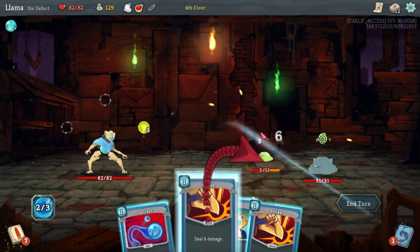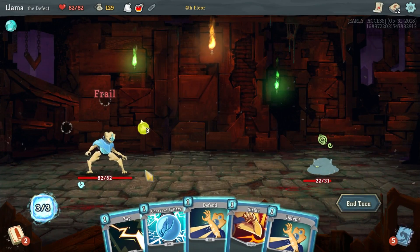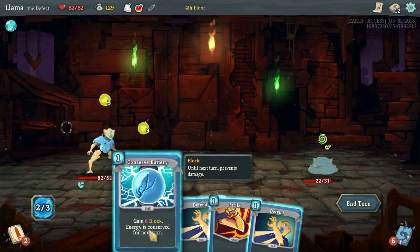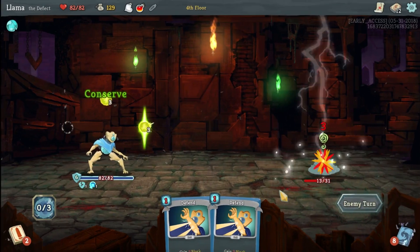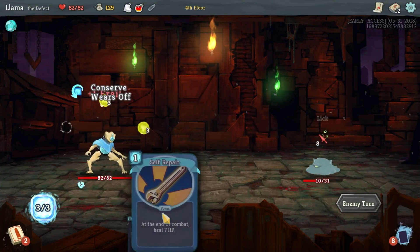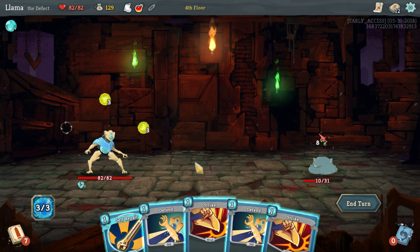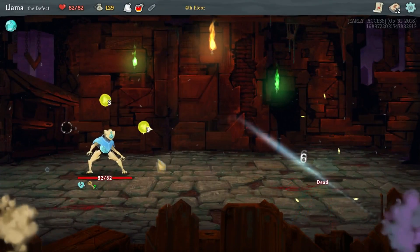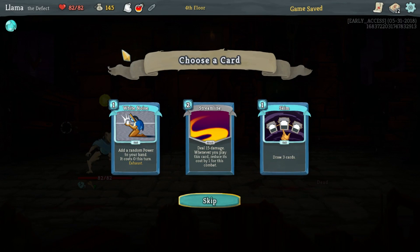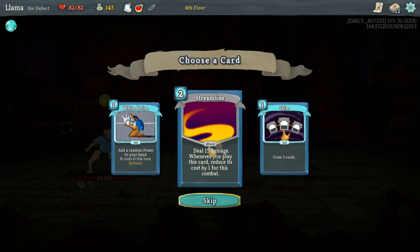We didn't do it, we're going to get him killed. This does choose random targets. He's not attacking again. We might as well conserve this energy to next turn. So you're going to see this turn I'm going to have four energy. I get it - you can't actually spend the energy, so I have to have leftover energy. That's unfortunate. So add a random power to your hand that costs zero and exhaust. That can make that cost zero if we upgrade it. Streamline - do 15 damage, reduce it.